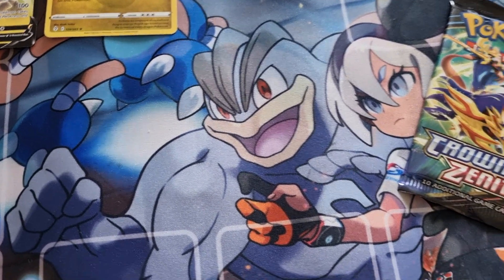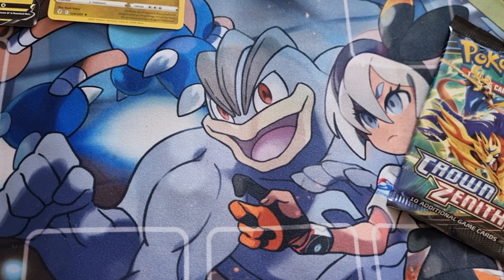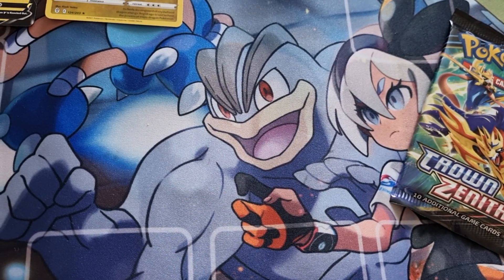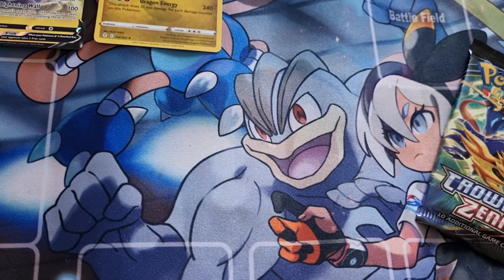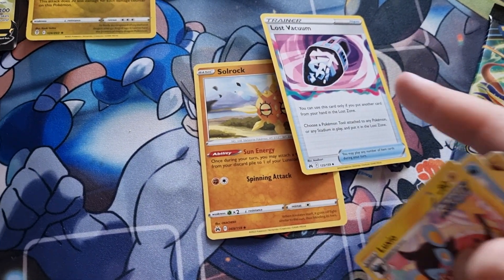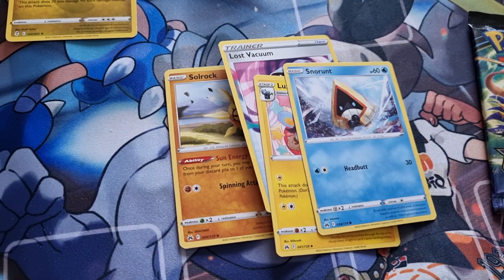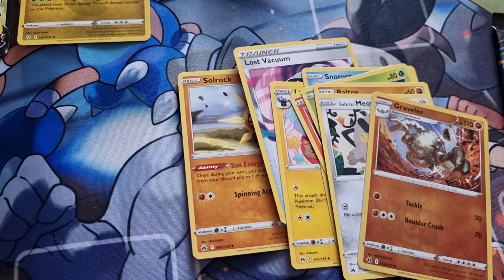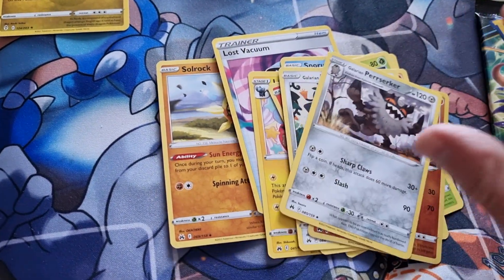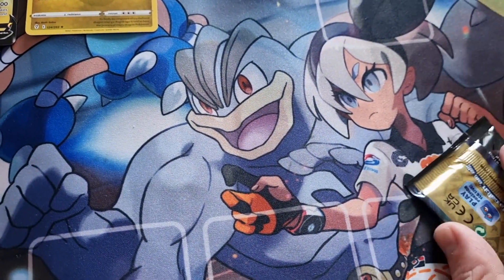All in the fun. Something for the V-Star things today — well really two V-Star ones. Solrock, Lost Vacuum — that's good. We've got Luxio, Snowrant, La Vista, Tangler, Beltway, Galerian Meowth, Reverse Graveler and Galerian Berserker.